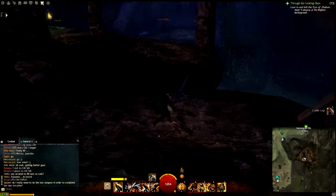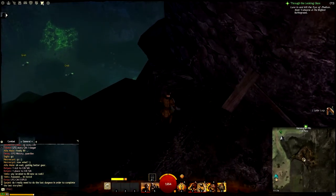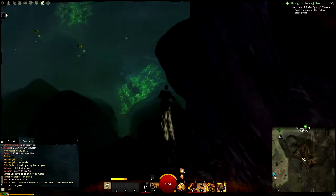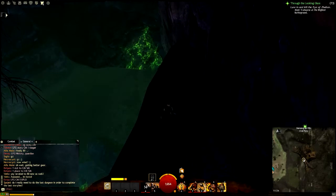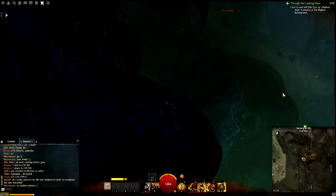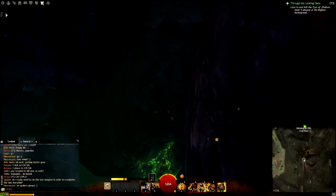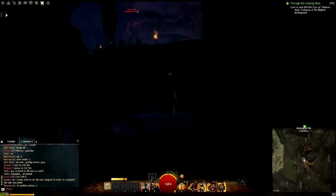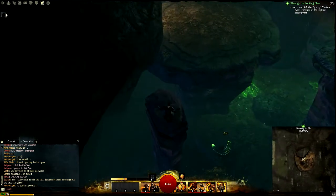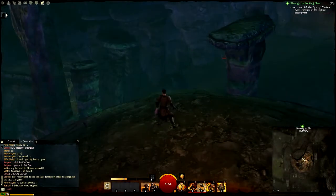I'm back to the same ledge where you start from. Instead of jumping over there to the chest, I'm going to jump here to the right, and I suggest you use a speed mechanic because this jump may be a little bit tricky if you do it wrong. Falling down isn't that painful — you take a small trip and get back to the same spot, but there's no need to do this more than once. There are some cave bats you can ignore altogether, and the jumps aren't that hard without any speed buffs.